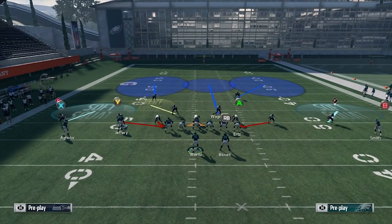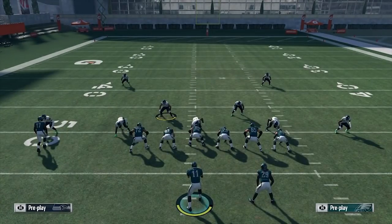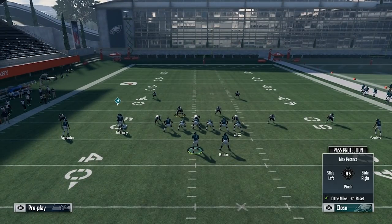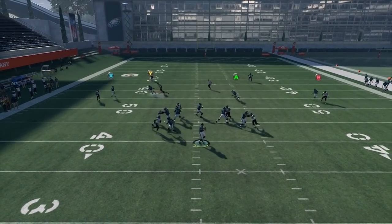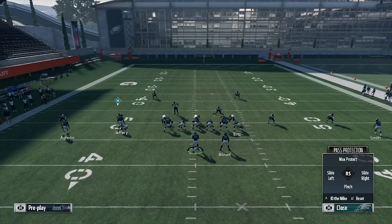Now normally what you'll see is these people will go ahead and put the deep blue on the linebacker and rush these two outside guys. But as I said, what I like to do is block the running back and always slide towards the running back side. What this does is it makes the running back kind of ignore that side and look for the other side to block somebody. Now if you don't ID the Mike on this guy, the running back will kind of float to the middle, but I make sure I ID him so he goes ahead and shoots out and gets that left DB.